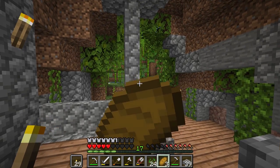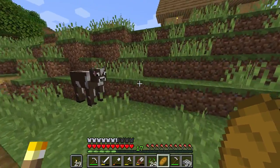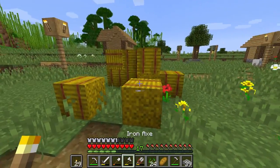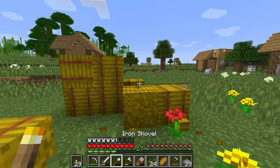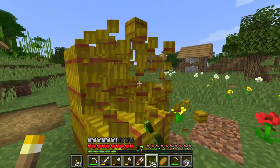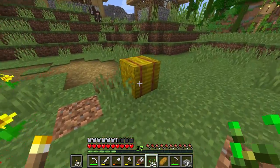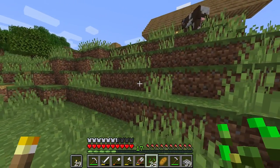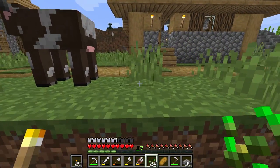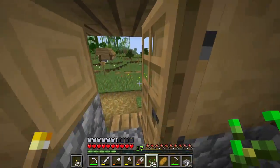Let's go raid those village farms and see what they've got. I don't know if this one has any actual farms in it, but it does have some hay bales laying about. The hay bales can be broken down into nine wheat a piece — that's a stack and a half right there just out of that one. That kind of beats having to grow it yourself. I love that these beds are automatically here.